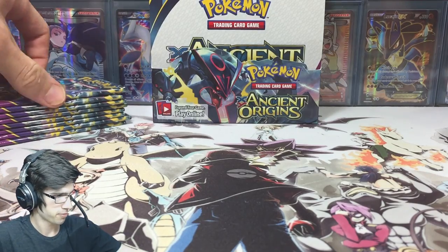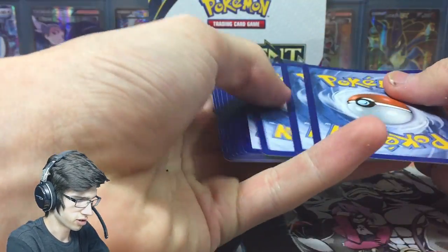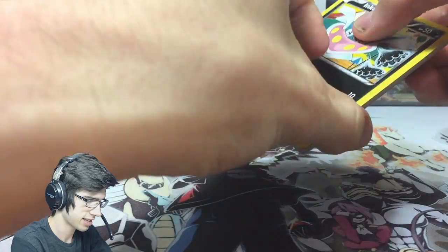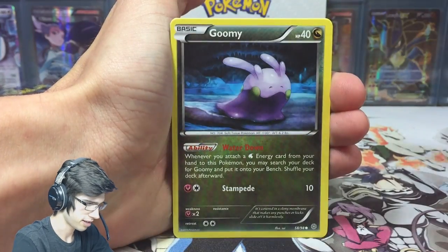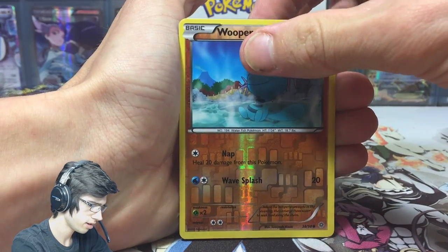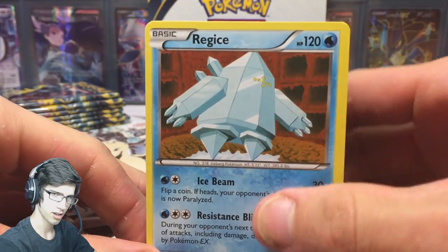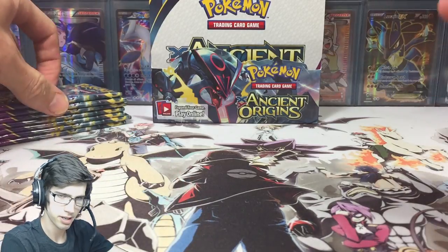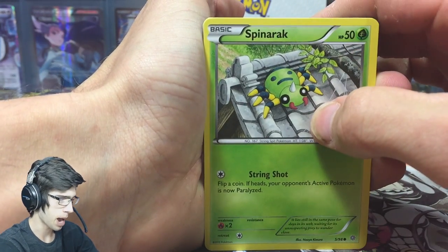Alright, pack number one — let's see if we can kick it off strong. I'm talking full art strong, not just regular strong. We need these full arts; the set just will not be complete without them. We got a light Sander, Eridose, a reverse Wooper, and a Regice. I've never seen so many Regice in this box — is that a sign? Are we gonna pull a reverse Regice? Can it be done? Hunt for the reverse Regice in part four — find out next time.